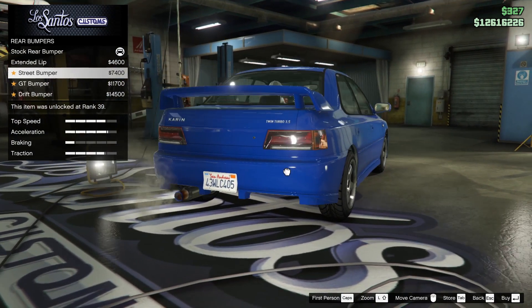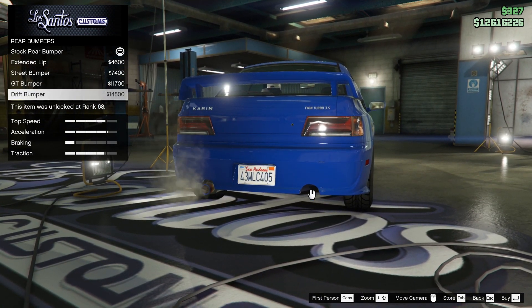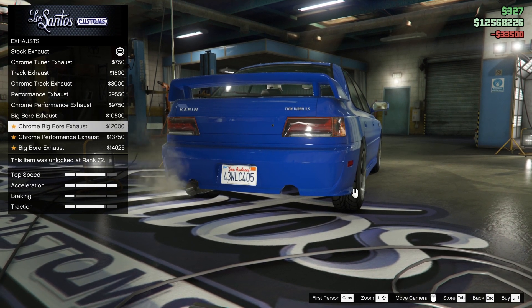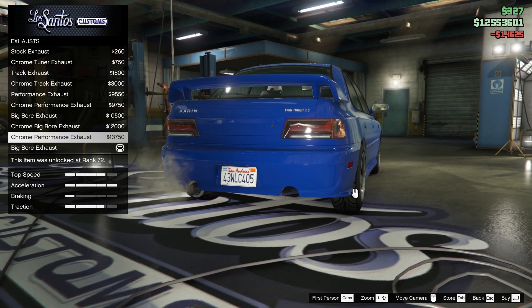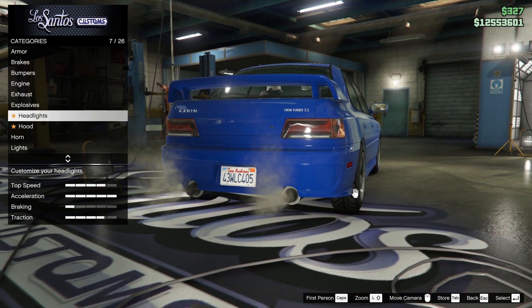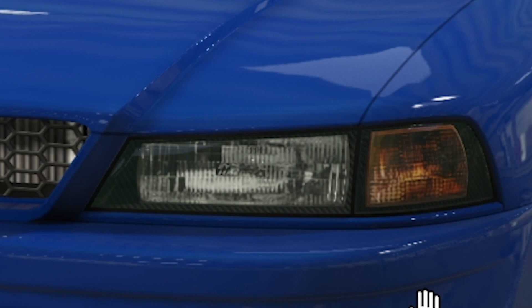Rear bumpers: extended lip for 4600, street bumper for 7400, GT bumper, drift bumper. I think I want to do the drift bumper and then put another exhaust there - chrome tips. Big bore exhaust, but then again most JDM cars have one exhaust unless you have quad on two each side. You can kind of see the carbon - I think I'm gonna do that, it's actually sick.